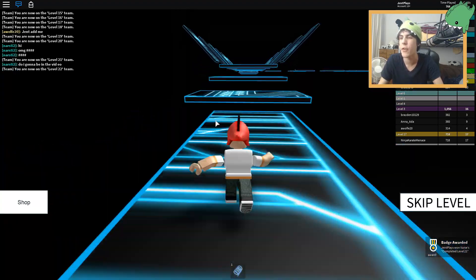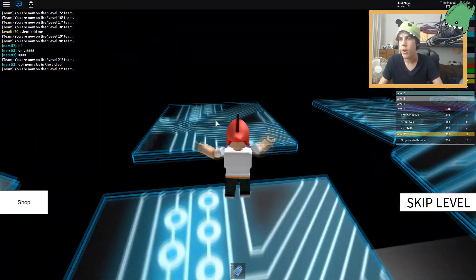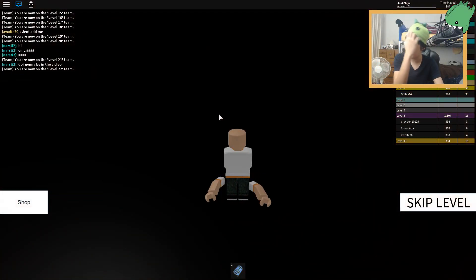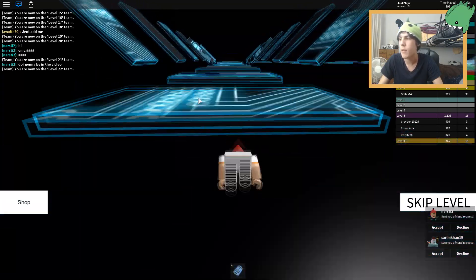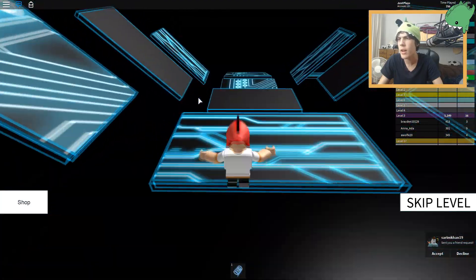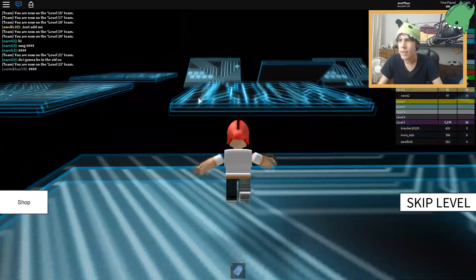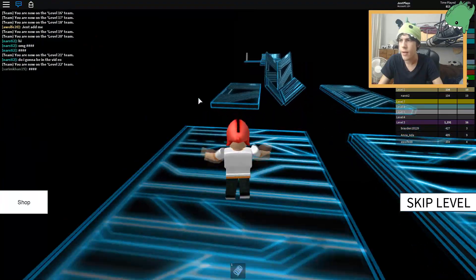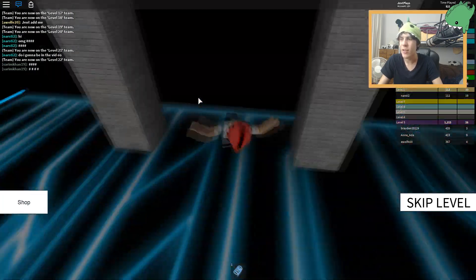Oh, this one looks cool though — they made up for it. This one's like a Tron computer-looking zone — I'm happy about that. Oh goodness gracious — that was our first death in a while! Okay, let's keep going. Someone just tried to send me a friend request and they have the red dino hat on — that's pretty cool! There's like a little bounce when you jump off ramps so I gotta be careful of that.